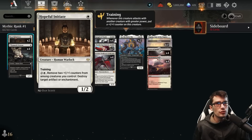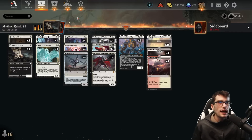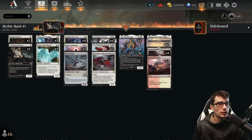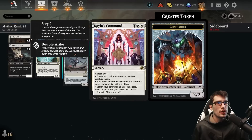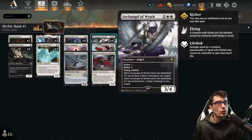We have Hopeful Initiate for one mana — a 1/2 with training. Pay three to remove two counters from creatures you control to destroy an artifact or enchantment. And we have Font of Hope — a 2/2 for two with flying and vigilance. Each other angel you control enters the battlefield with an additional plus one plus one counter for each angel you already control. We can also use it as a mana stone, tapping it to cast an angel spell. Our angels include the Overseer, the Steel Seraph, and the Archangel of Wrath.